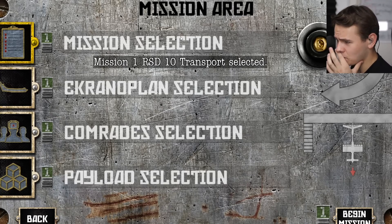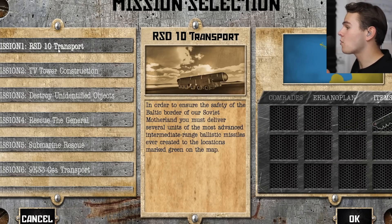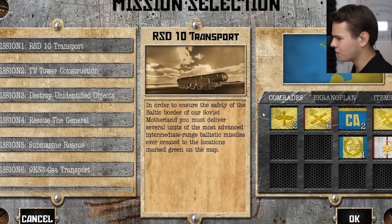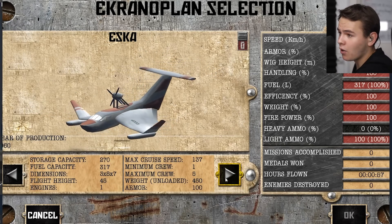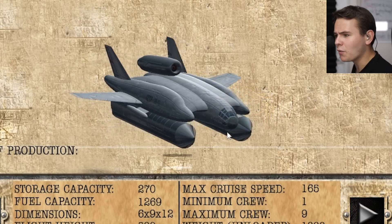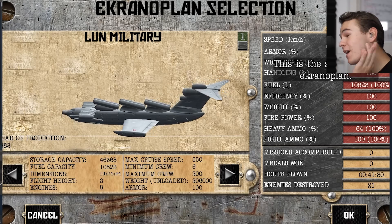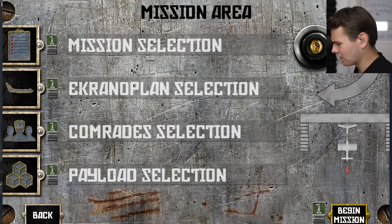The Ekranoplan was of course used for military purposes, mostly for transporting stuff. We can transport this RSD missile, for example. Let's go ahead and select a plane — we have a few Ekranoplanes here, some smaller ones among interesting Soviet hydrocraft projects. Let's pick the biggest one: the KM. Top speed: 550 kilometers per hour. This plane truly was fast, and it's kind of sad that it totally failed and doesn't really exist anymore these days. We'll talk about that later.